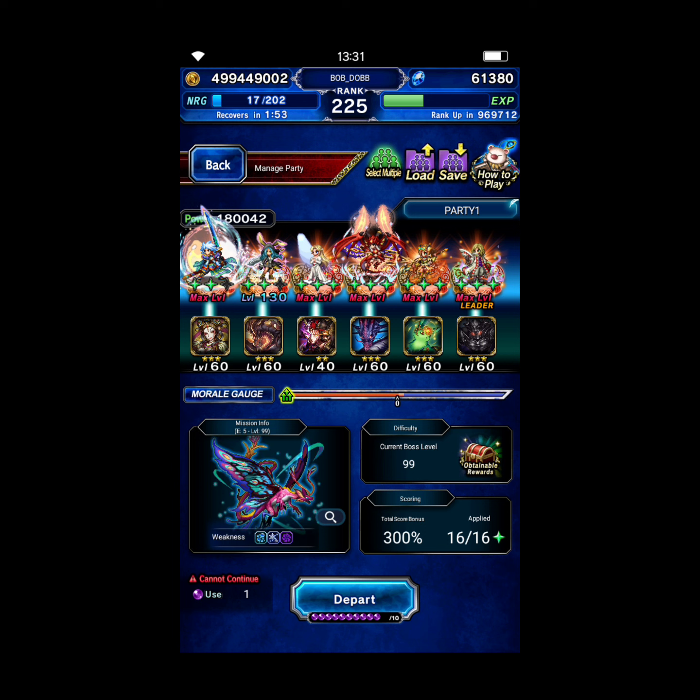Then some single target and AOE physical. Turn two it'll do mixed elemental coverable magic attacks. The mixed elements are fire, lightning, wind, and light; the other magic attack is ice, water, earth, and dark. So the goal is to have — without the resistance down mod — 140 average resistance to those mixed elements, so total like 560 between fire, lightning, wind, and light if you add those up.